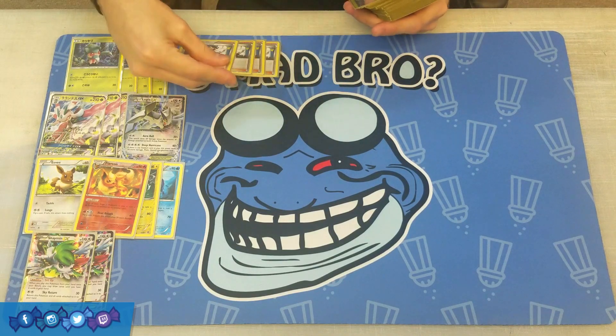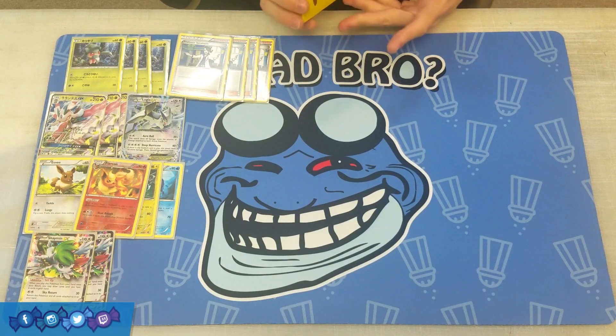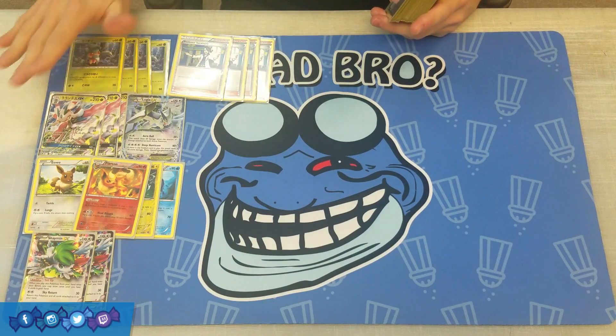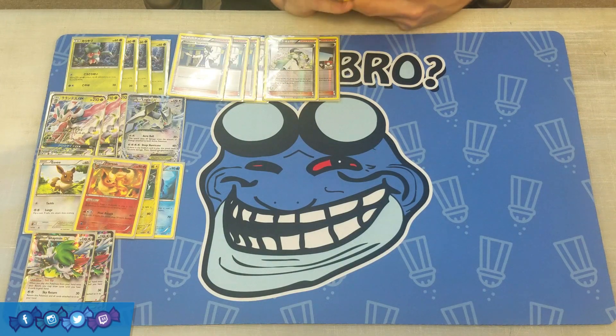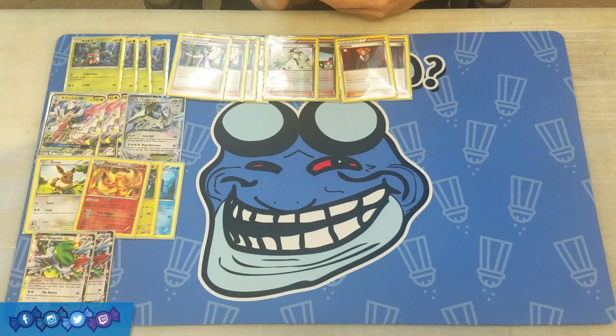Moving on to supporters: we have four Professor Sycamore — discard your hand and draw seven. It's the strongest supporter we have in the game, and it's also good because we can discard Grass energies to get them out of the discard pile later with Lurantis. Two N — each player shuffles in and draws equal to the amount of prize cards they have, providing shuffle draw and late-game disruption. Two Lysandre — switch one of your opponent's benched Pokemon with their active. Since Lurantis is mostly going to two-shot Pokemon, we'll need Lysandre to clean up knockouts and close out games.